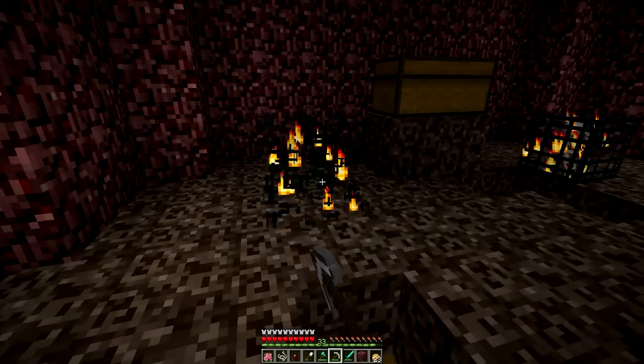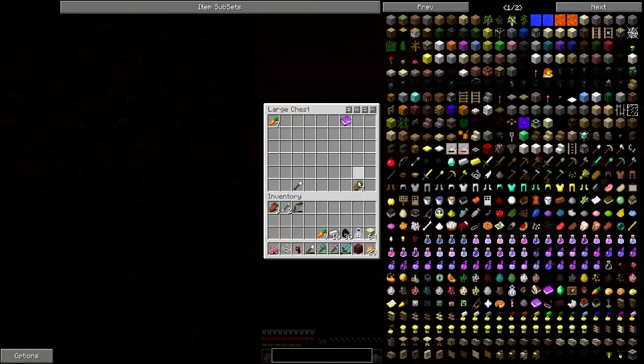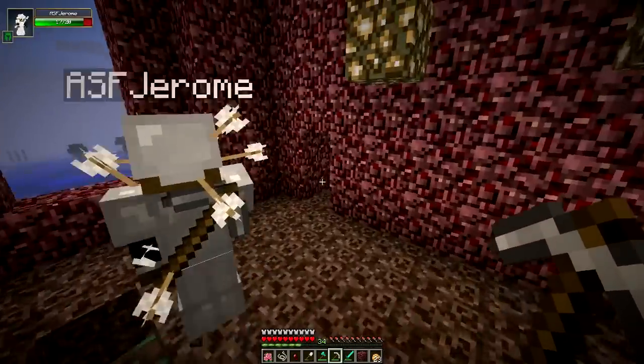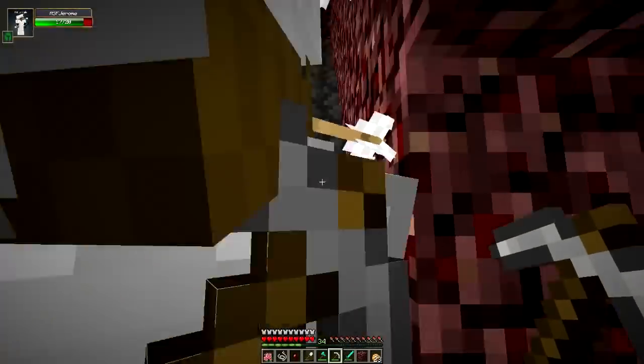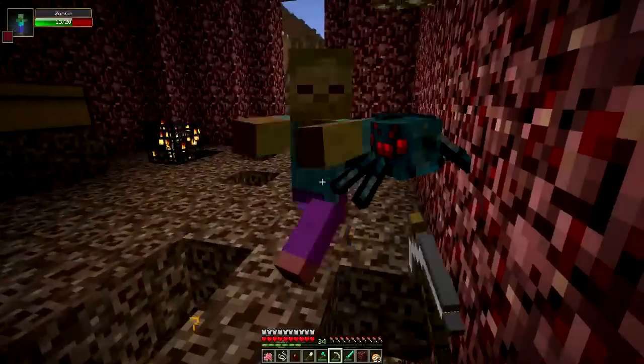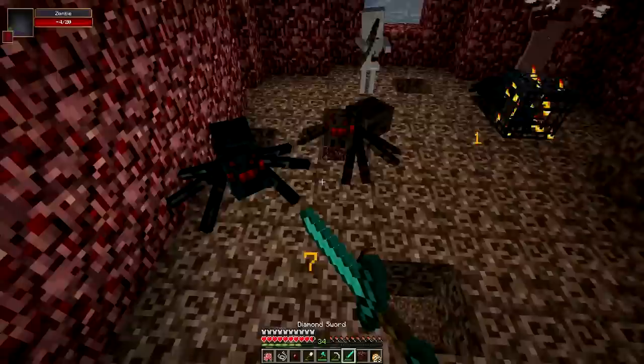Quick, break them all up. You got it, buddy. Iron shovel. I don't really know what these books do. Yeah, I'm just collecting them for now. I think they're just misspawned — like, they're supposed to have an enchant but they just don't. That's what I like to see. The soul sand.